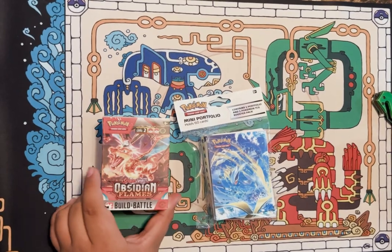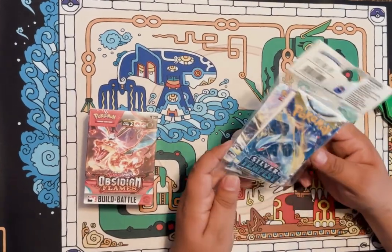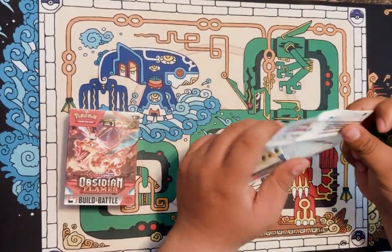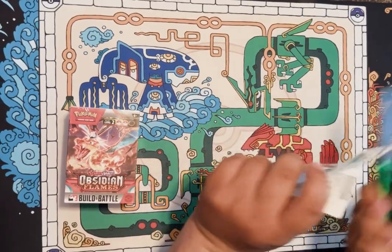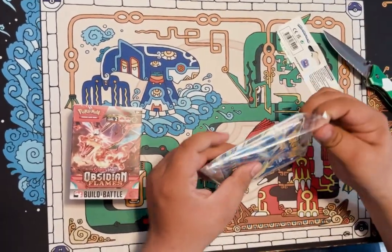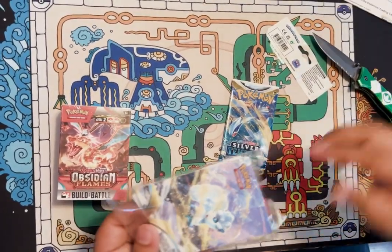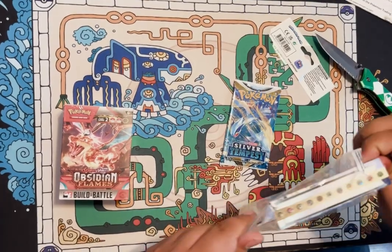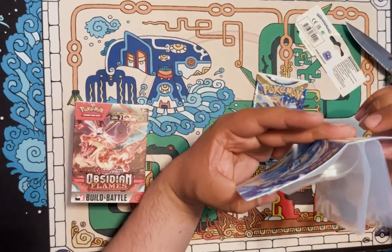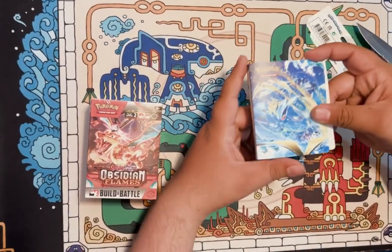Alright guys, we're here to open an Obsidian Flames filled battle box and this Silver Tempest little binder thing that I got. I always say you have to make sure to open them here. We get one pack of Silver Tempest and this full neat little binder — it fits up to... I was gonna say 60 but I don't think so. It fits some pretty good cards, so you could use this as like a little trading binder if you want to trade cards.